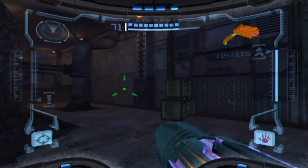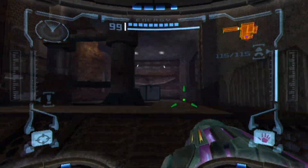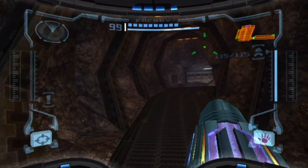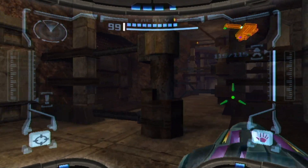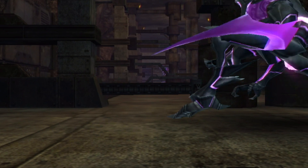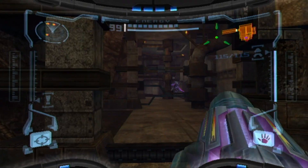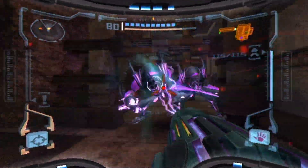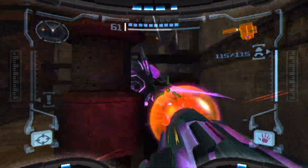That's the new door we haven't seen yet — it looks red. Keep an eye out for those explosives. Up here, I believe this is where we encounter the new type of pirates. Here it comes — these are beam weaponry based pirates. Whatever color they are corresponds with the beam that they are weak to. These are the wave troopers — you can only damage them with the wave beam, essentially.